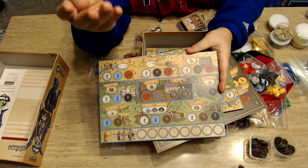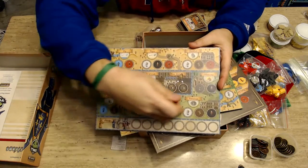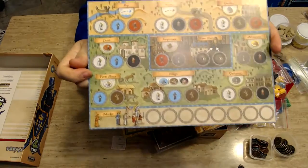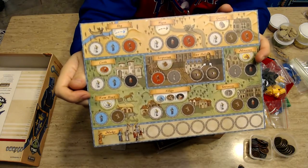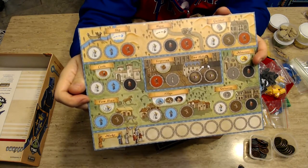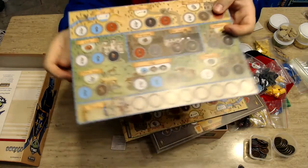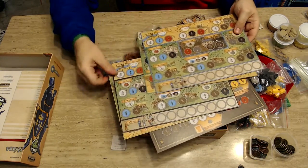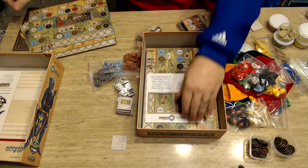Each area works the same way. The monastery lets you gain a monk if you have gray and black — the monk is a wild card so you can use him in many spots. The majority of this green action area is gaining more workers. The ship, wagons, and guild hall make up a kind of mini game as you build out your player board.